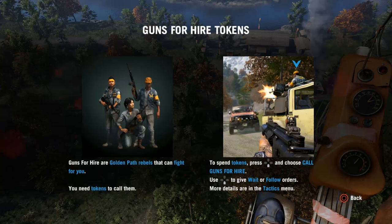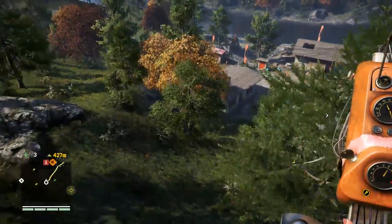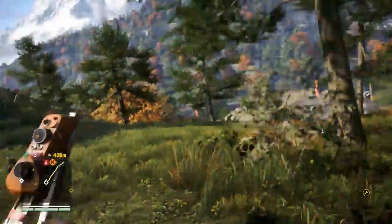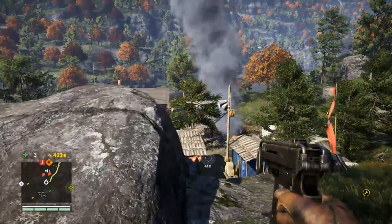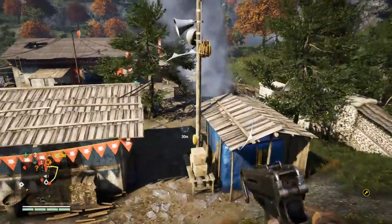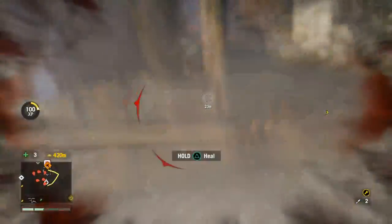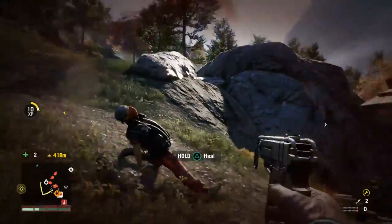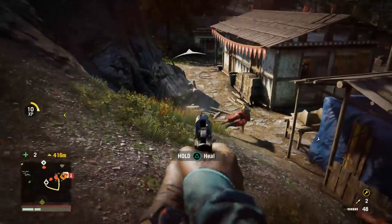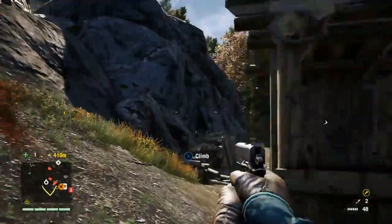Here's the guns for hire feature again — you get tokens by helping people out all over the map, and then you can hire them to help take out encampments. I didn't do that here; I just wanted to go in with relatively weak weapons — just a handgun and a little Uzi — and blast my way into the camp. This is not the silent approach; I go in all guns blazing. The key feature is the alarm — take that out real quick and they cannot call for reinforcements. With PC you can play more precisely of course with the mouse, but I think I did a pretty decent job here with the gunplay on the controller.